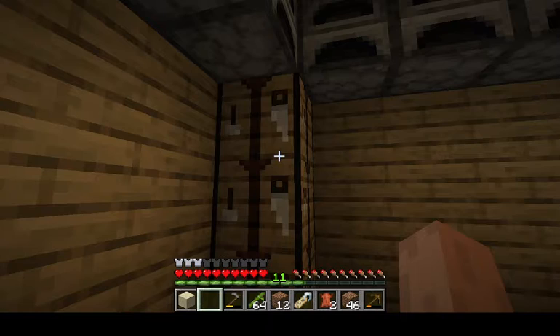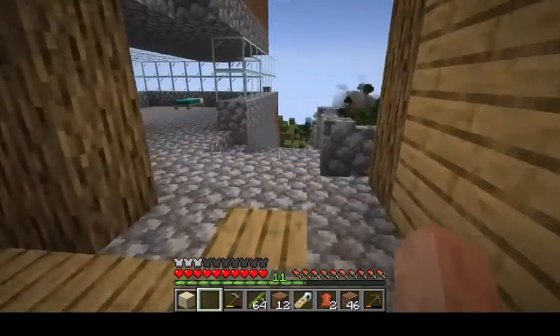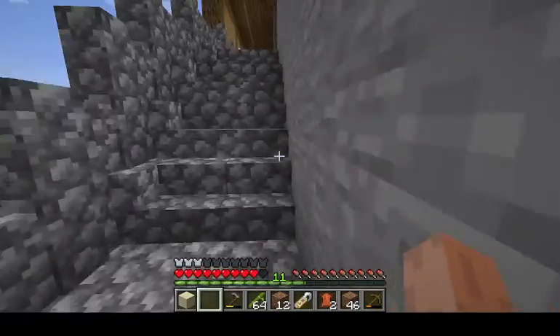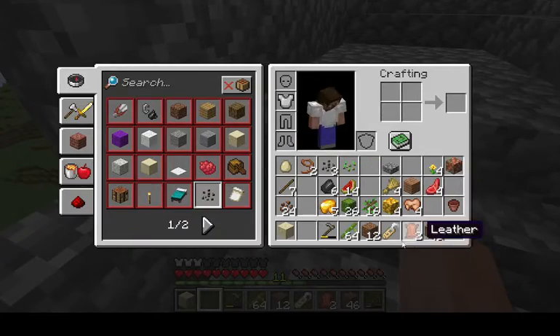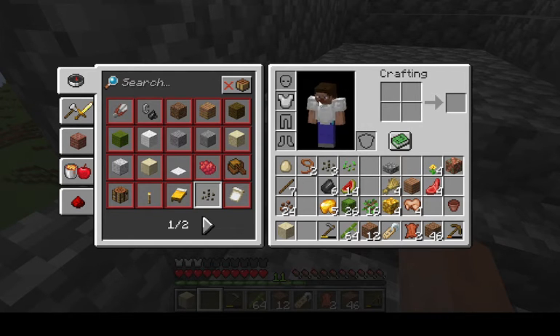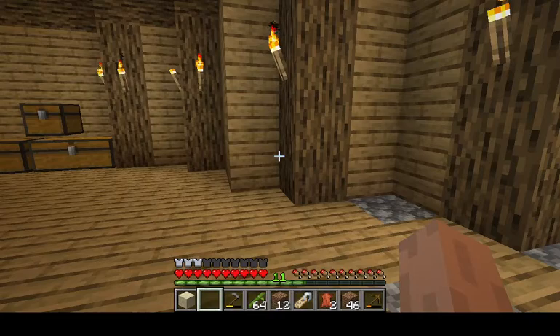Guys, I think we should end the video off here — basically just end the video, backflip spin! Let me show my inventory: I have some gold, which is good for the Nether. I need to start farming this cactus — I'll do that next time. Also I have this iron chestplate, which I think is pretty cool. So guys, I need to go, so I'm going to end the video off here.